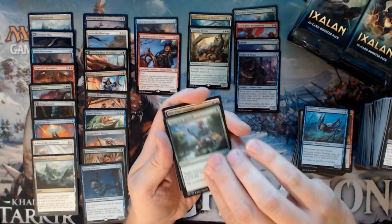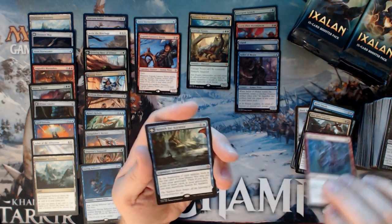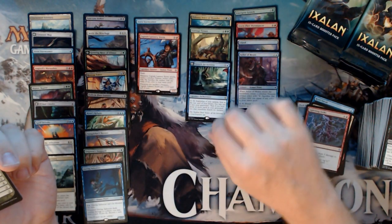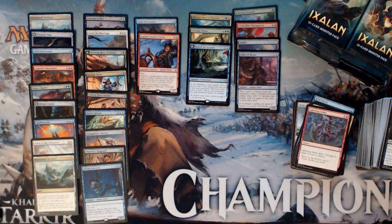We have an Emergent Growth, Dire Fleet Captain, Lightning Strike, and a Search for Ascanta. So we hit the two best cards in the set. I'm just going to put that in the Mythic pile because that's where it belongs.